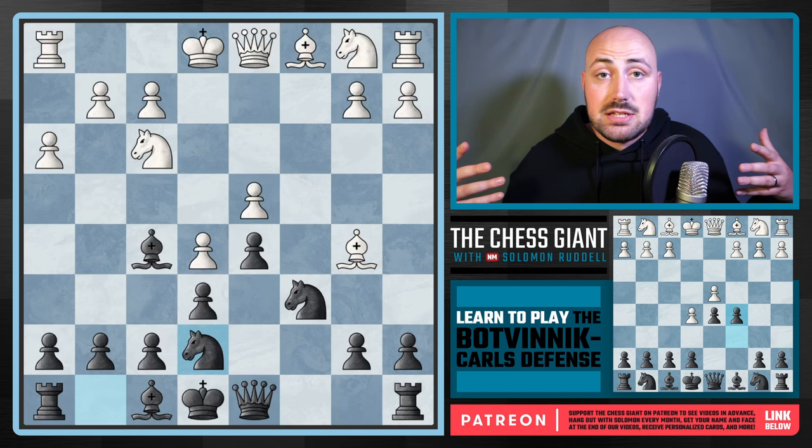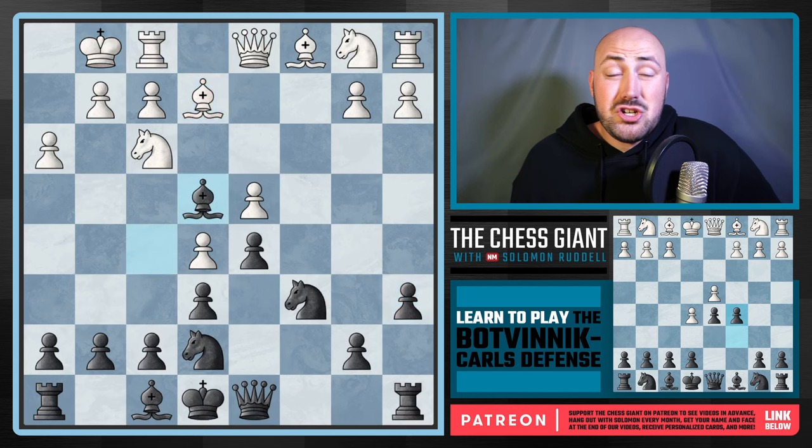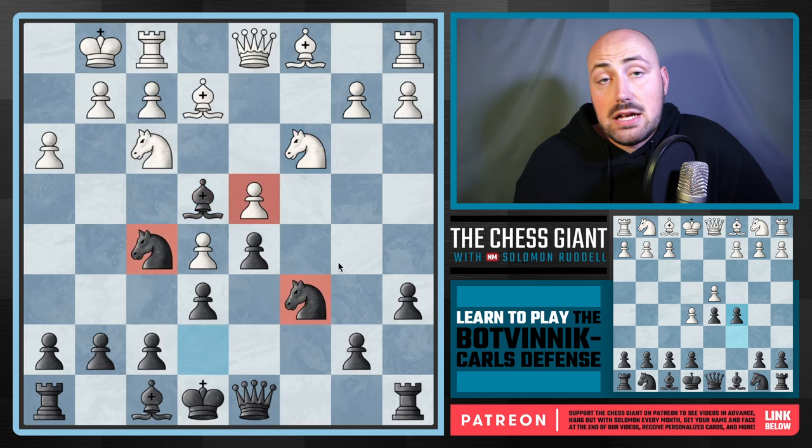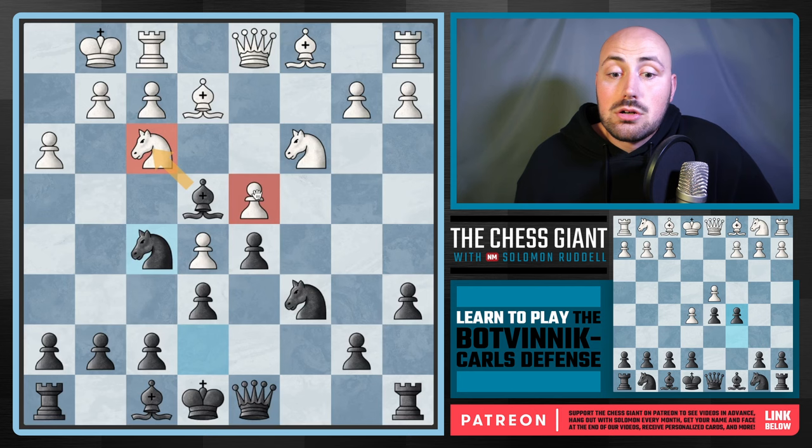This is a much different feel than the regular Caro-Kann. You're slicing and dicing all the way down to B1. If Knight F3 is played, you push your pawn up, you can take on D4, you can play Knight E7 — you're just going to develop. As we're going to see in this video, Black is really looking to develop their pieces, especially their Queen side pieces.